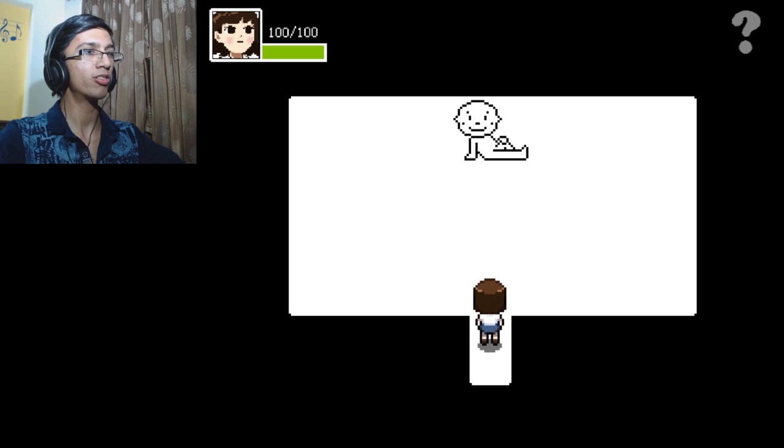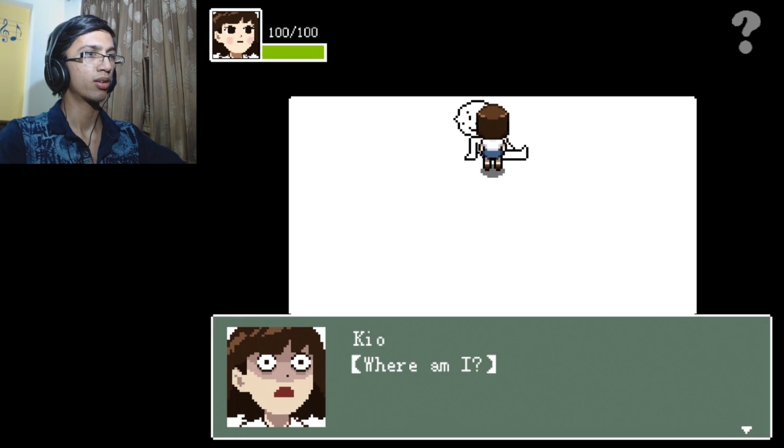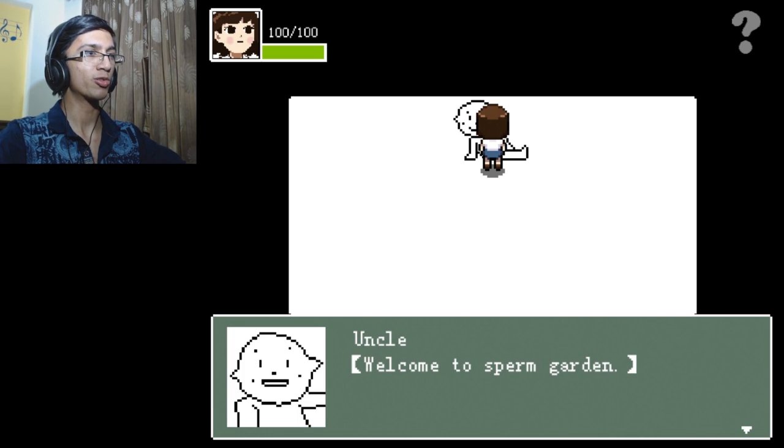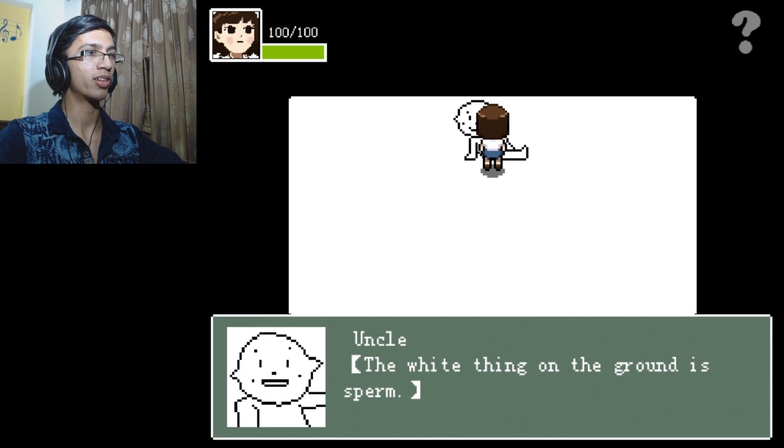I found a hidden room — what the heck is this? Where am I? Welcome to Sperm Garden. The white thing on the ground is sperm.